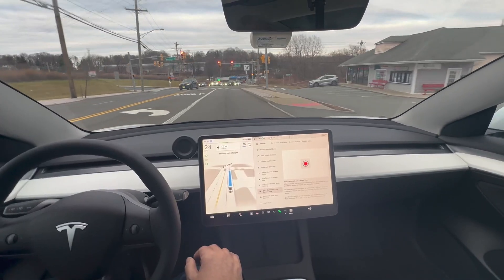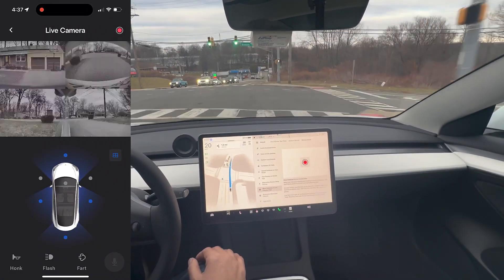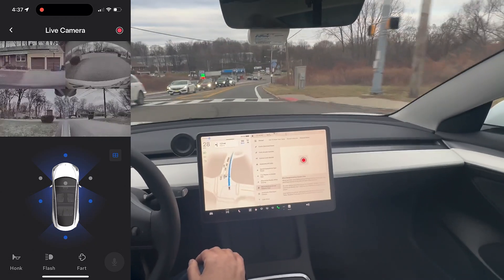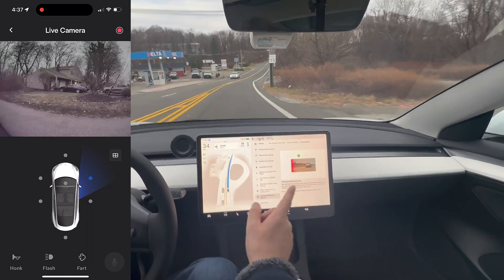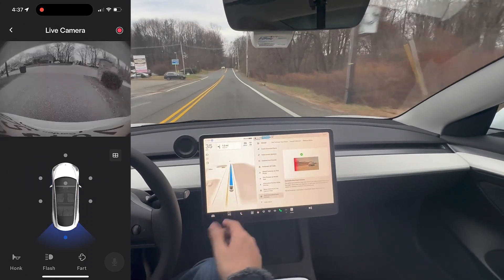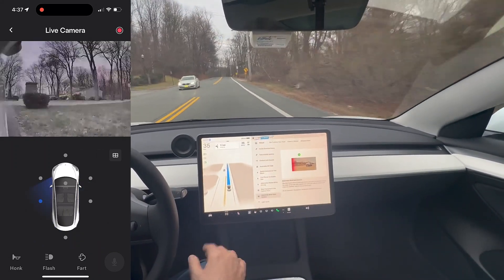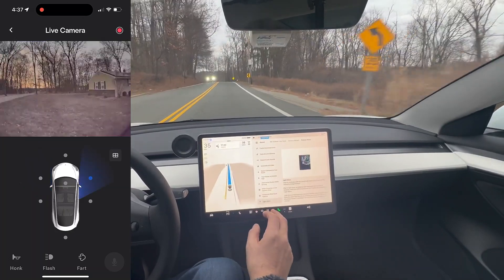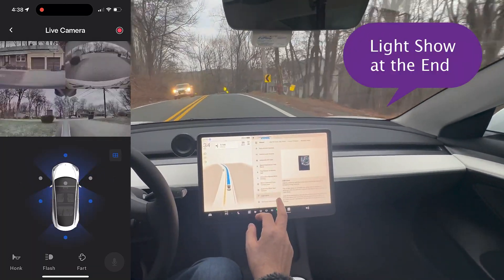Camera live — you can now access six cameras while you go on Sentry Mode. That's great. Also, if you're driving on the highway and there's somebody in your blind spot, there will be a red light indicator. And there's a new light show — you can have a new light show if you like that.